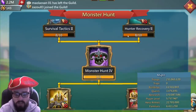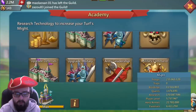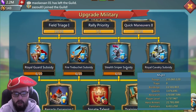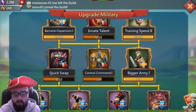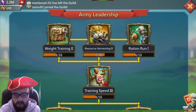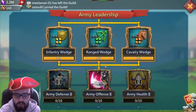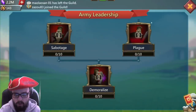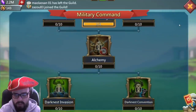Monster research is down to level four, on the way to level five — some good monster research there. We've got upgrade defenses and upgrade military down to the fifth quick swap and the third battalion. Army leadership is down to the wedges and I don't think we'll go further than that. Military command is down far enough so we can mythic things.